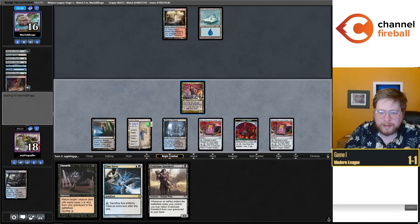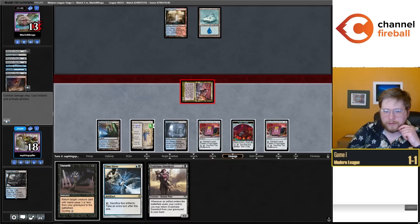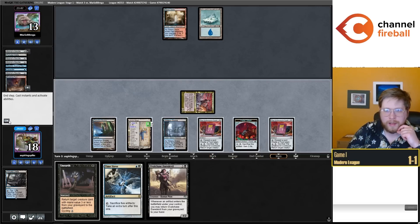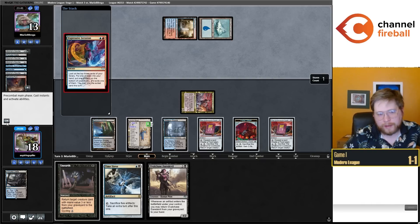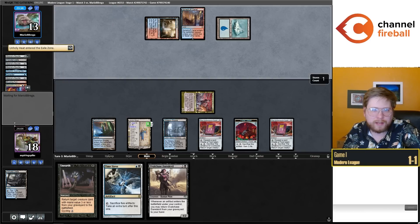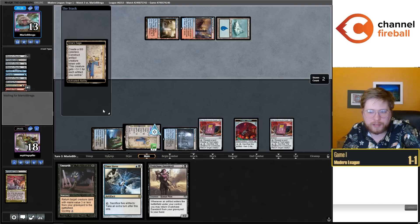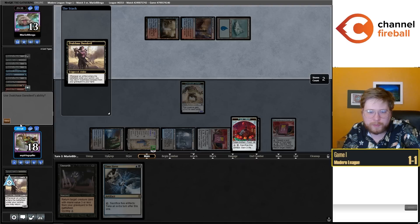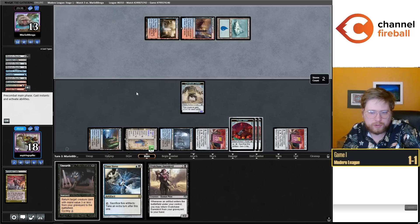I can get a third Cookbook off my Urza Saga and make three tokens a turn, which will effectively net three-fifths of a turn every turn cycle. While not infinite turns, as soon as I find a Manufactor the game just ends. Although I might just be able to attack them twice — one extra turn should actually just get this job done. Sometimes you just have it all. I don't even need to take an extra turn here — I'm just going to attack them for about 17. Very fast game one against Blue-Red Murktide.